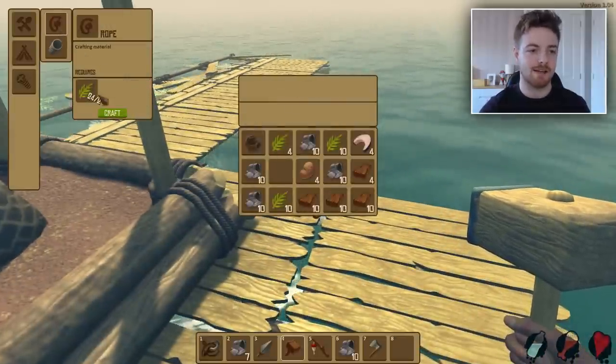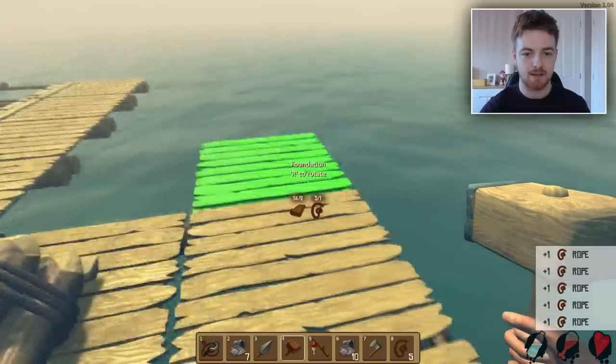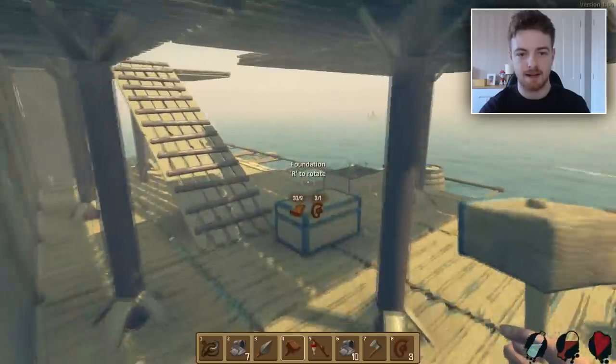String — it's always string, it's like the hardest thing to come across. So we now have string, which we can then use to create that. As you can see — looks good, looking good.